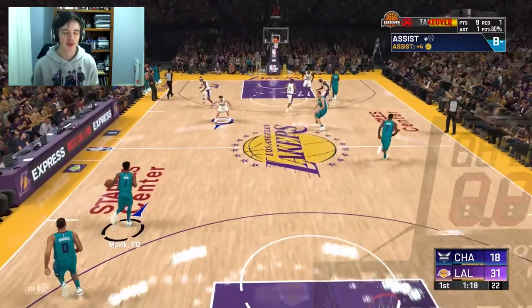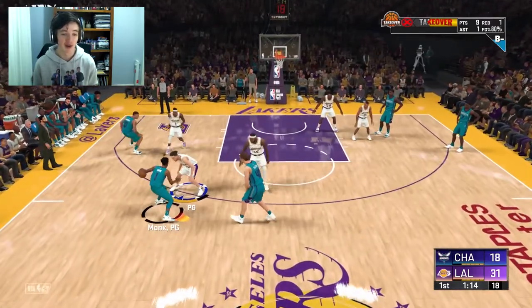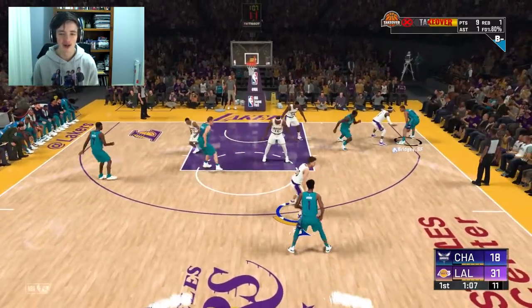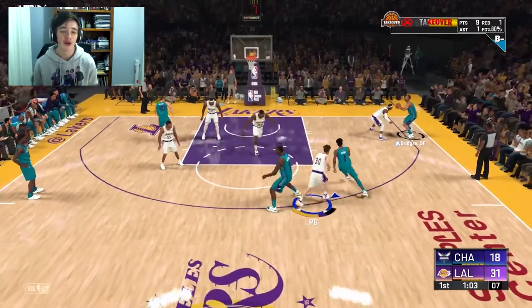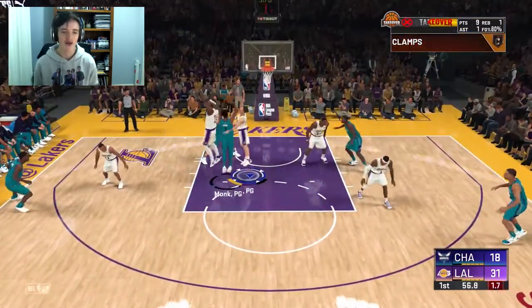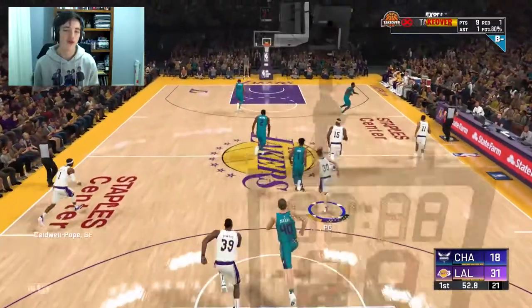I think DeMarcus Cousins has been pretty much disrespected this year. His MyTeam card went down 10 overalls — from an 89 to a gold 79. He did have that horrific injury, but I still think he was pretty dominant. I hope he gets back to how good he was. DeMarcus Cousins and Dwight Howard are both kind of redeeming themselves, hopefully getting back to their original form after their injuries.